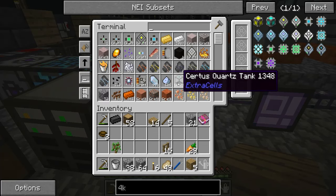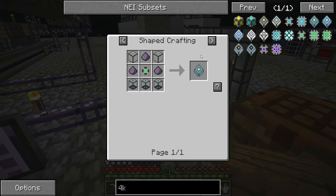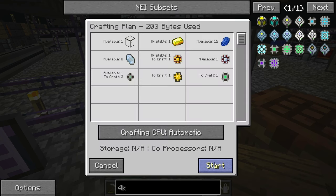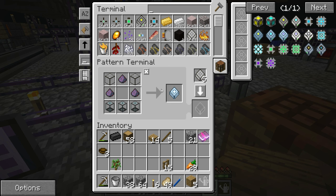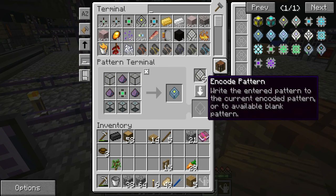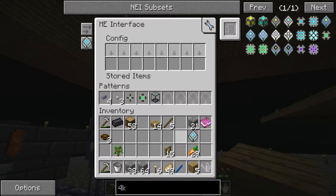So now if I craft me one of them, we should be able to say — make me that. Oh, we haven't made a 4K, have we? 4K fluid storage — that one. Off you pop, make me everything I need. Should take a little while because it's got to make bits and bobs and stuff and tat and junk, and then it'll produce the thing we need. There we go, that's what we're after — 4K fluid storage.